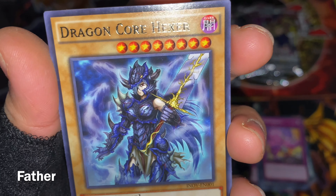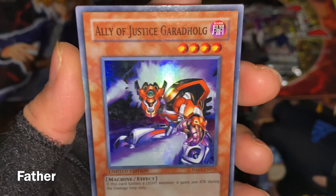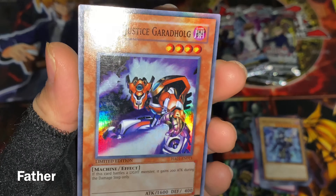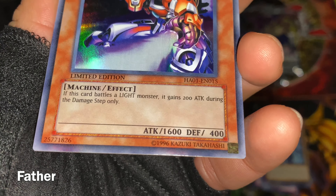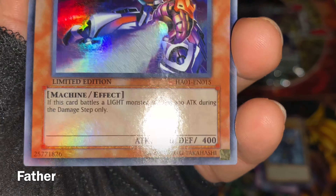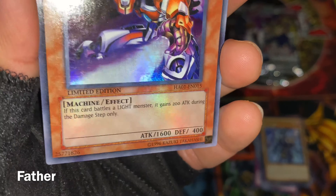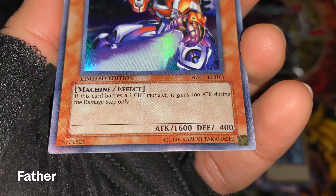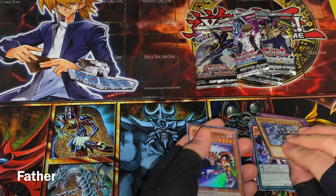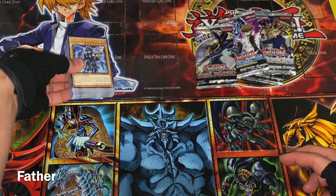Dragon Core Hexer is a normal monster dragon tuner with 2300 attack and 3000 defense — so cool. My first time seeing the card. Last is Ally of Justice Garadholg — a holographic super rare, possibly limited edition from a tin or special edition box. It's a machine, very cool and very shiny. I'm gonna leave this one on top because I like it a lot.